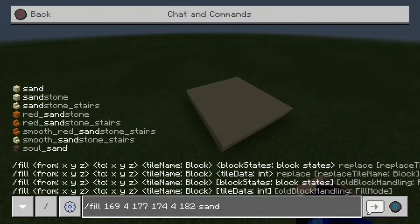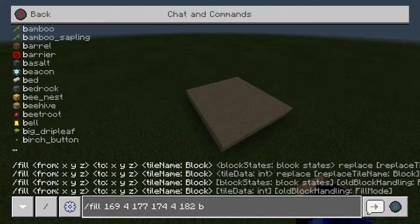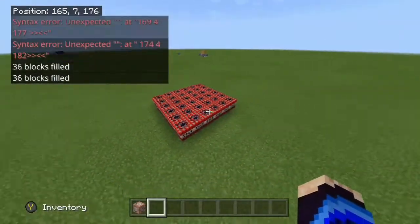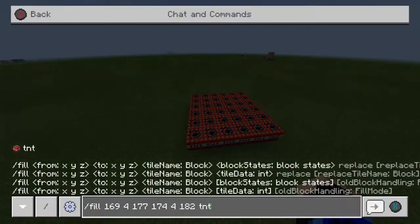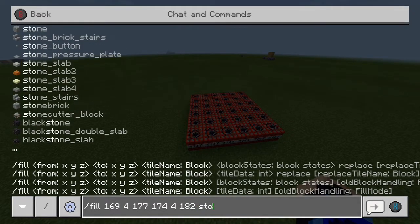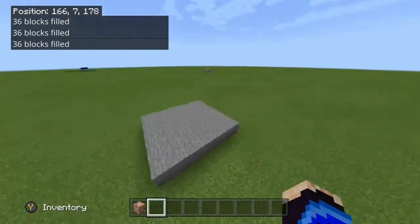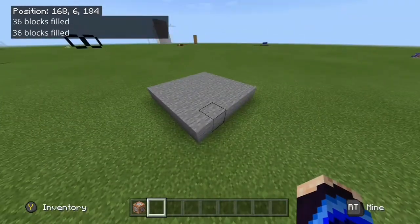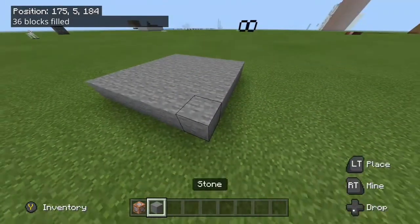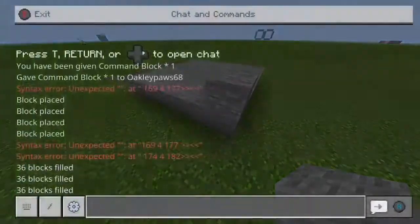You can be anywhere in the world for this command to work. Like the setblock command, you can use any block in the game to fill the area with. I'll switch it from TNT to stone. Now let's say you don't want it as a flat square — you can use the slash fill command and if you go up on the Y coordinate, you can actually make it higher. I'm going to change the Y coordinate value to make it two layers thick.